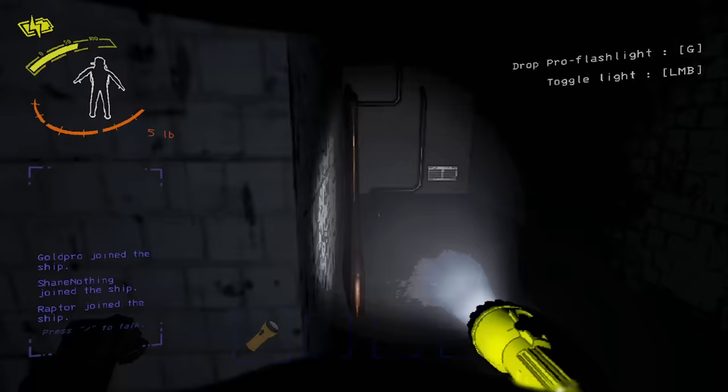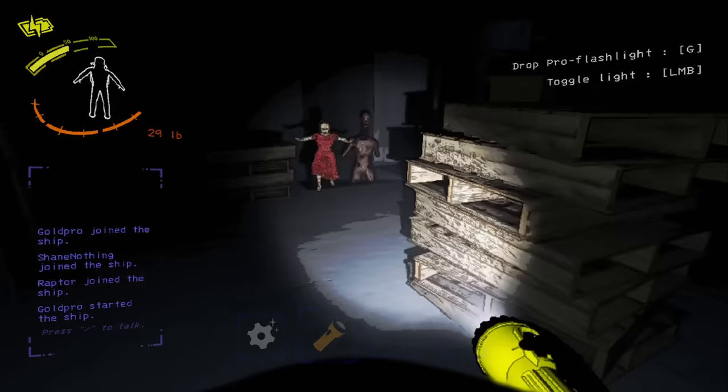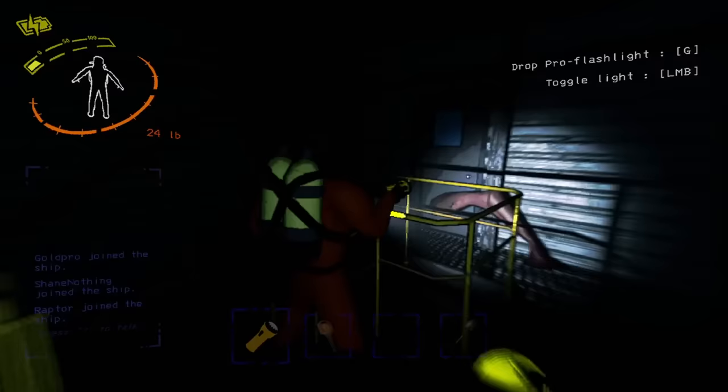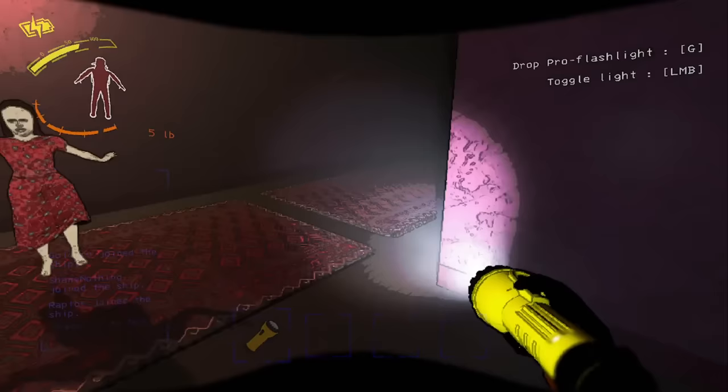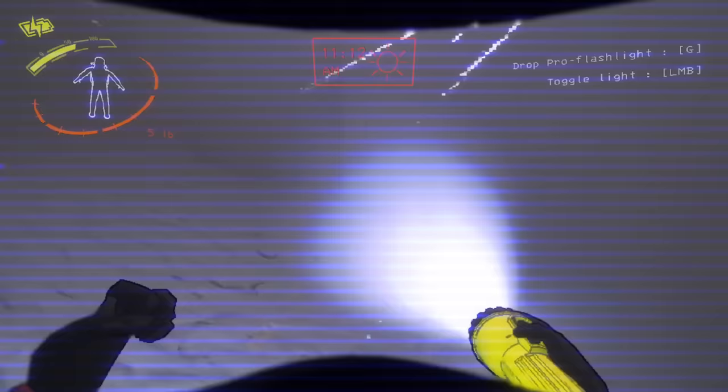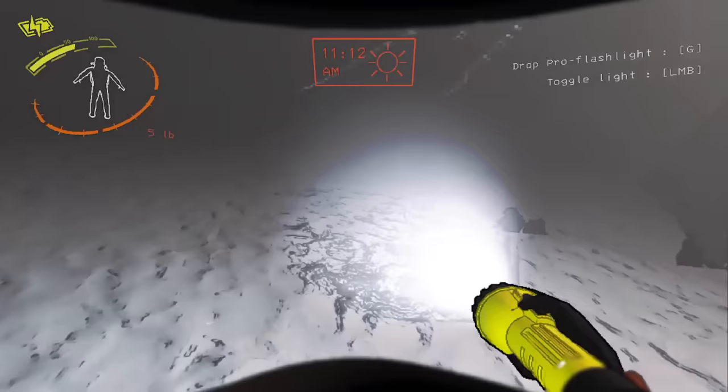A few of you said the ghost girl should be S plus tier and I can definitely see why. However, the only reason she's floating on the very edge between S and S plus is because you can technically counter her if you're good enough at not looking at her whenever she appears. You can also abuse the facility exits and the fact that she always spawns behind you. She can also only target one player at a time, so while she is one of the most deadly enemies in the game, she'll be sitting right at the top of S tier.